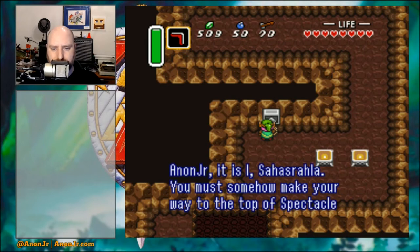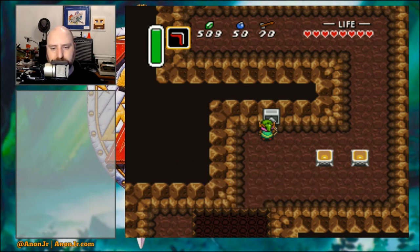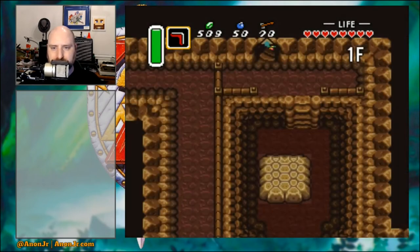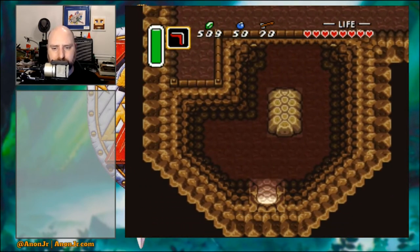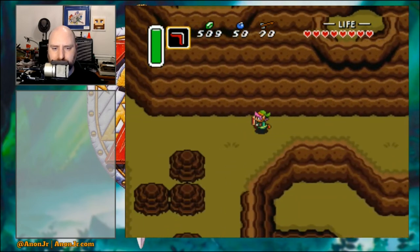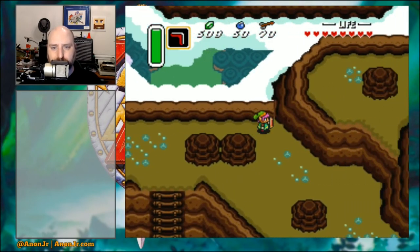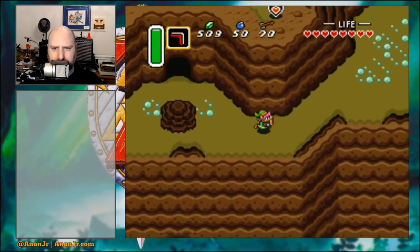The instruction reads: you must somehow make your way to the top of Spectacle Rock. From there you can reach the Tower of Hera on top of Death Mountain. The aptly named Spectacle Rock is a pair of rocks that look kind of like spectacles. Not all pits in this game are bottomless — some of them are set up so you have to fall through the hole to get to a particular spot. It looks kind of like a funny set of spectacles.